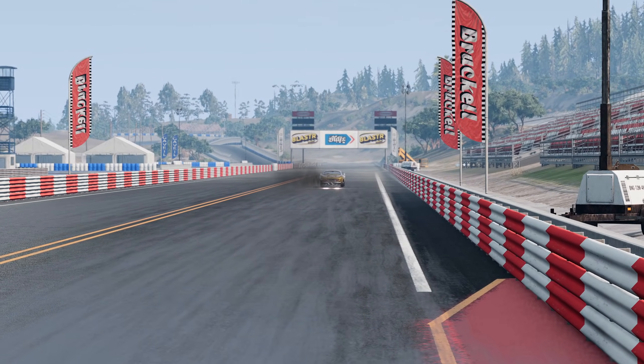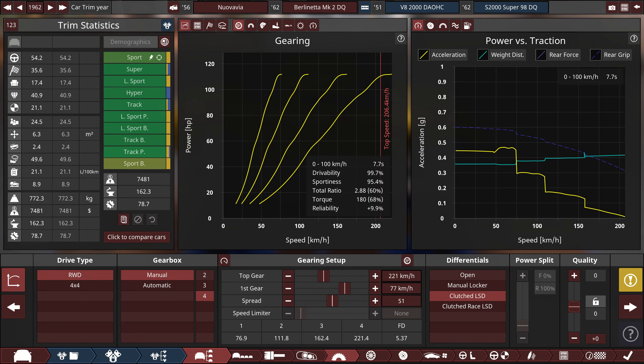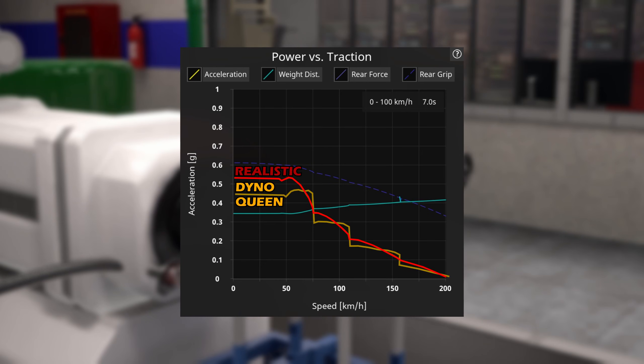The answer lies in the acceleration graph, labeled in-game as the power versus traction graph, showing the possible acceleration over the vehicle speed. If we overlay the two graphs, we can see that the standard engine has a lot more acceleration potential — that means available engine torque at lower speeds. Only at higher RPMs will the Dino Queen be stronger.